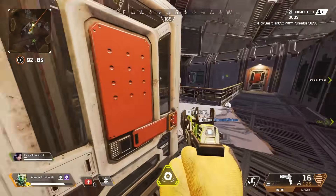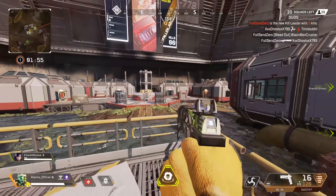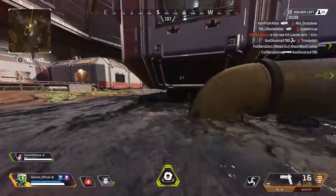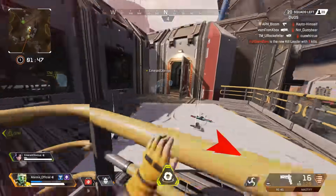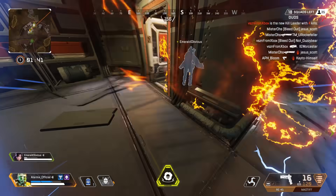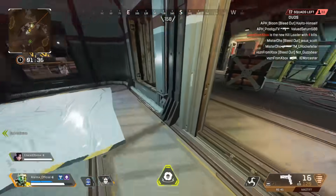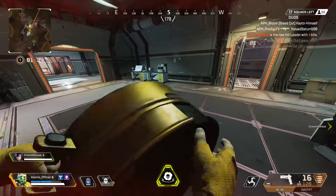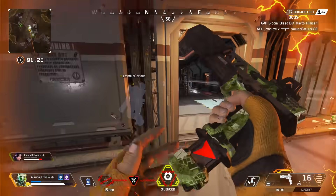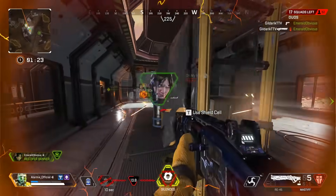At close range, you'd still do pretty decent DPS but wouldn't have to reload at all, like the L-Star. So you could go through two or three people if they're distracted on your teammates. I'm not too sure how this hop-up would look or work, but the coolest way to implement it is to somehow get an ammo belt feeding from your backpack straight into your gun — some futuristic gun tube setup. It's just some pretty cool speculation.